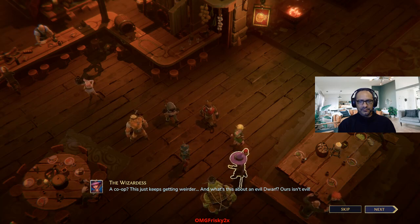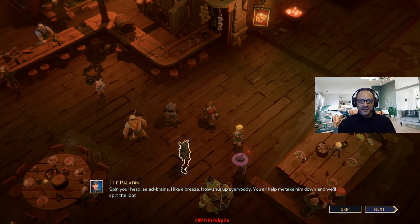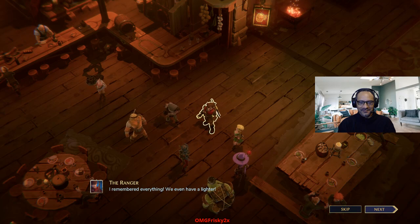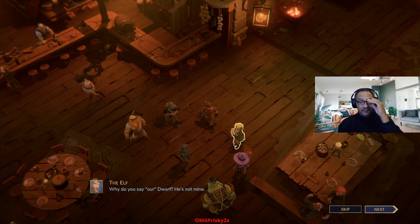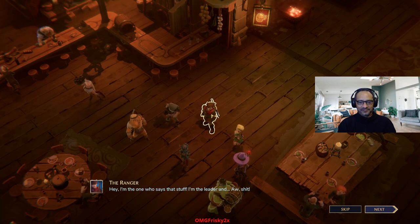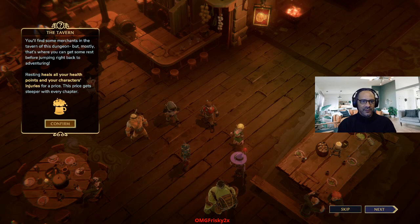And what's this about an evil dwarf? Ours isn't evil. Spin your heads, salad brains. Now shut up, everybody. You all help me take him down and we'll split the loot. It's tempting, but we're really busy. Yeah, just admit you're chicken. Forgot your book Bravery and your other pair of pants. This one seems to be a paladin of Judge Judy — those guys only serve justice. Okay, enough yapping. We'll set up an ambush in the basin room — it's in the west wing. Now move it. You'll find some merchants in the tavern of this dungeon, but mostly that's where you can get some rest before jumping back into adventuring.